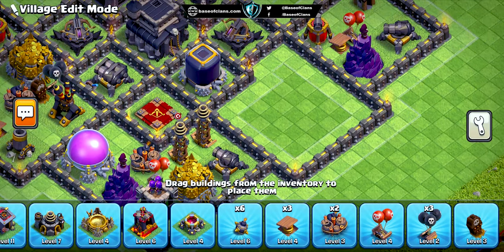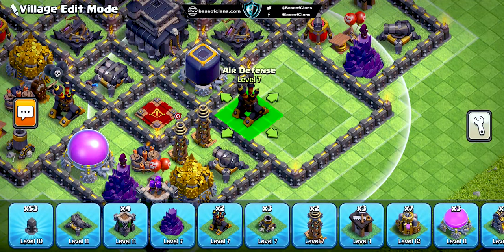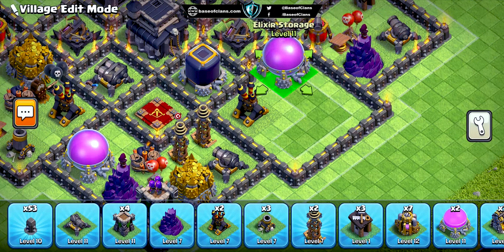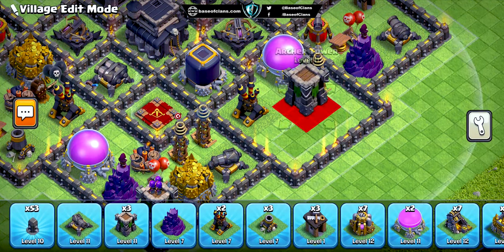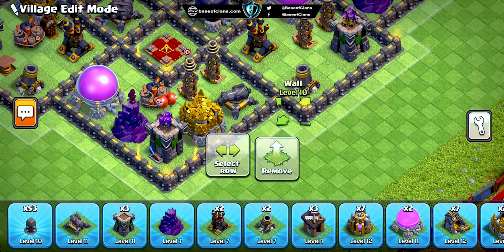Moving on, we've focused on balancing the base's defenses. The core is heavily fortified with the main defensive buildings, while the outer edge features an even distribution of ordinary defensive structures to provide coverage for the entire base.